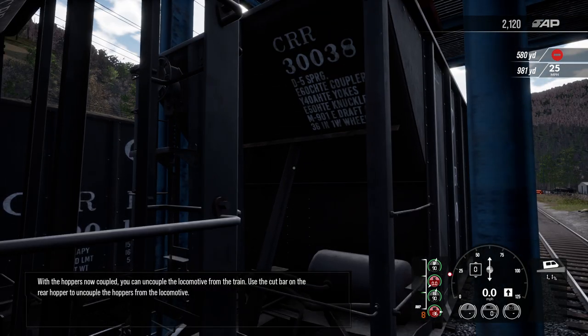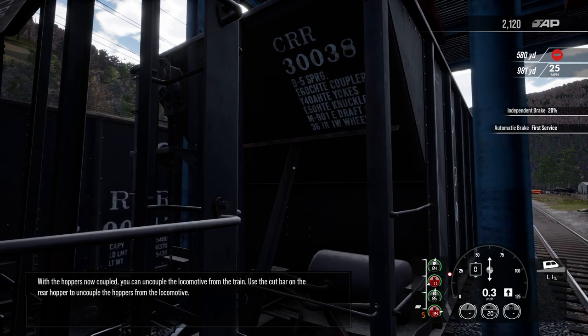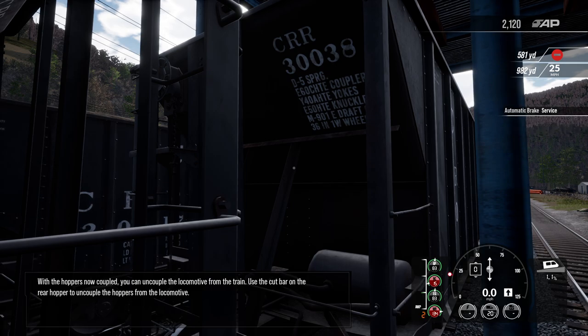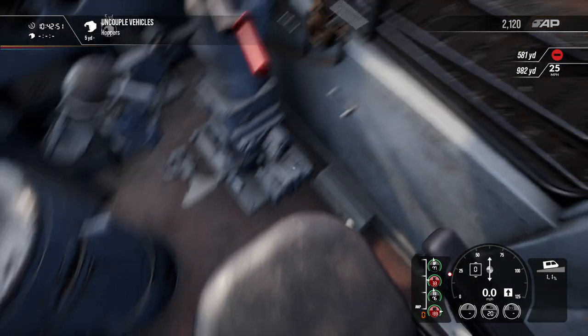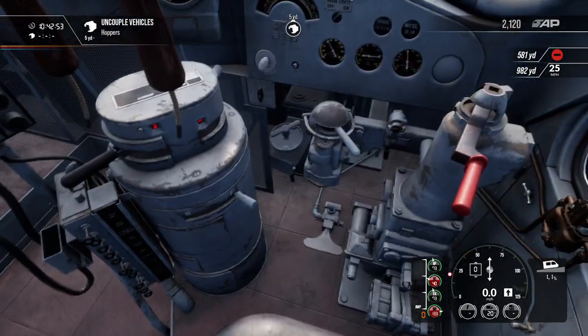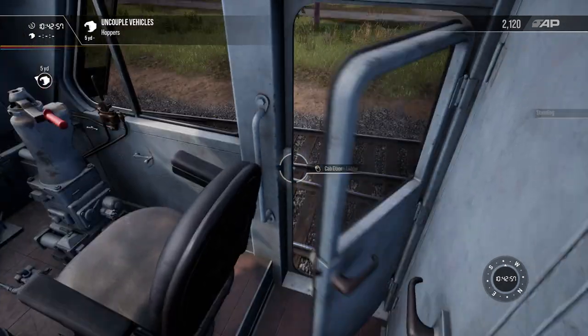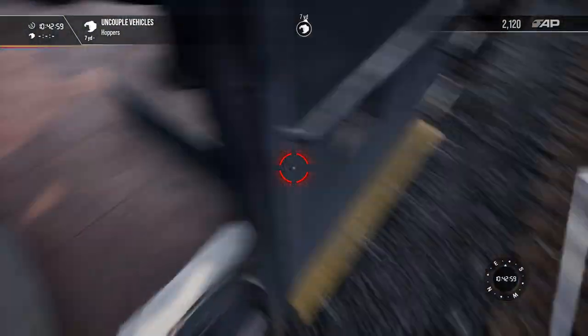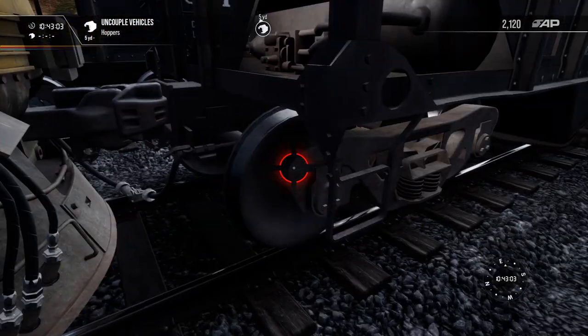With the hoppers now coupled, you can uncouple the locomotive from the train. Use the cut bar on the rear hopper to uncouple the hoppers from this locomotive. Back to the engine, hop out of the seat, climb down the stairs.